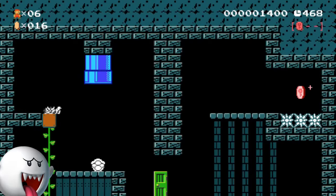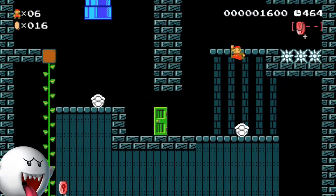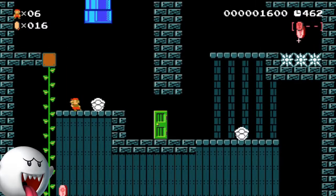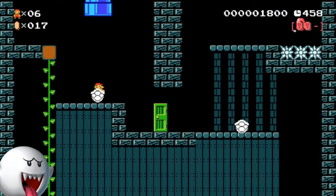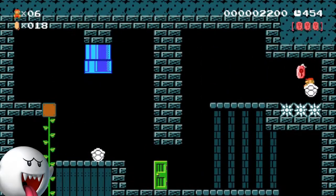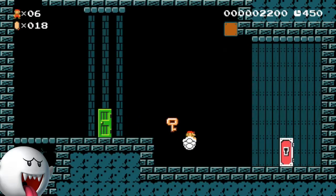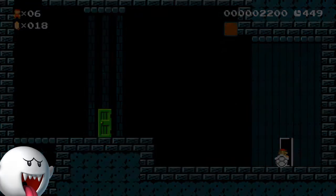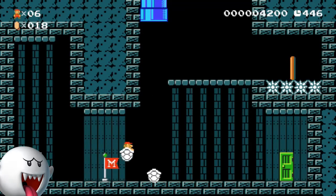These coins aren't too hard to get. The first one you just need to jump down and jump out of the dry bone shell. For the coin on top we're gonna go for the vine first, then we'll jump on the dry bone shell and get the key — not too hard at all. This level is full of boos. Or if you've been playing Animal Crossing, they're called wisps.